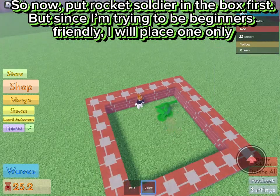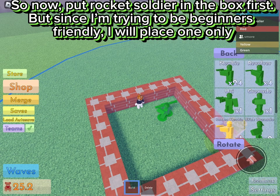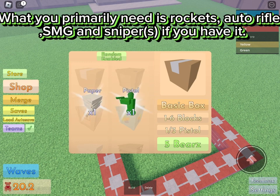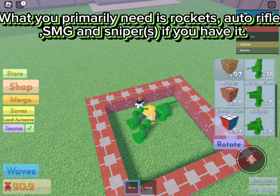Now put rocket soldiers in the box first, but since I'm trying to be beginner-friendly I will place one only. What you primarily need is rockets, auto rifles, SMG, and snipers if you have it.